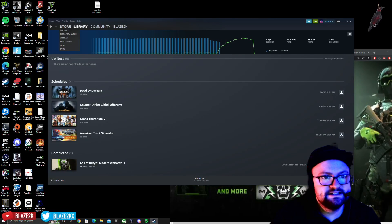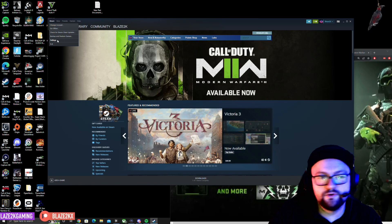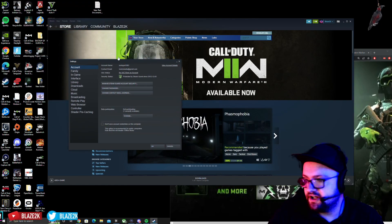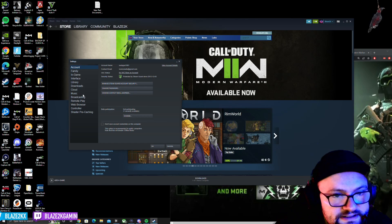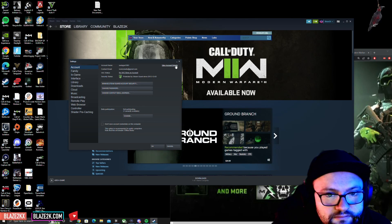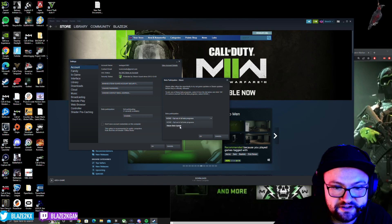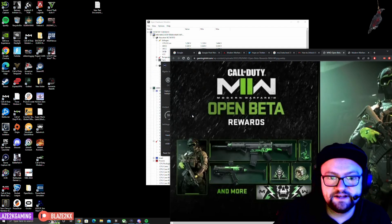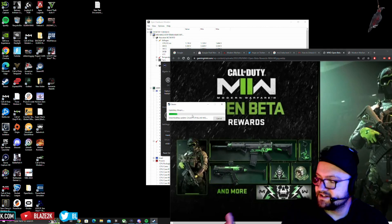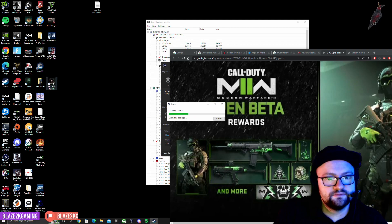We have Steam open right now. In the top left, click Steam, go to Settings, then click Account. Hit the Change button under Betas, go to Beta Participation, select Steam Beta Update, hit OK, and restart Steam. It will then install the new version of Steam with the new SteamOS interface on your computer.